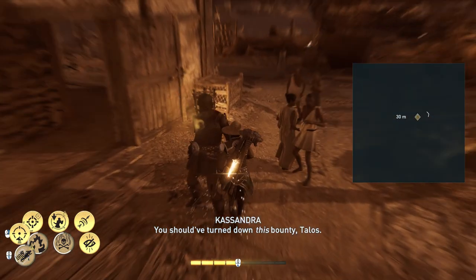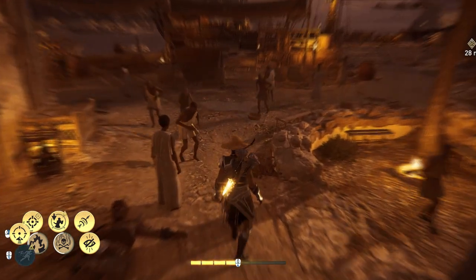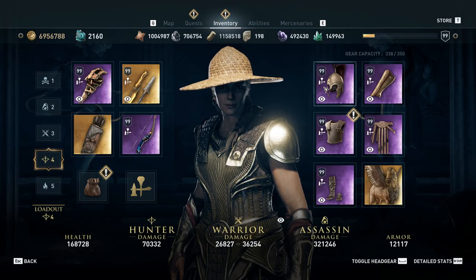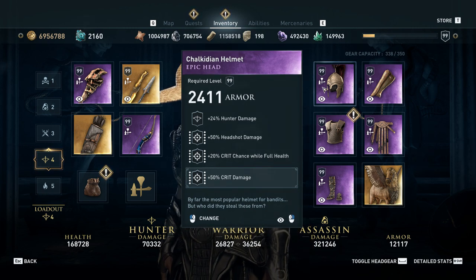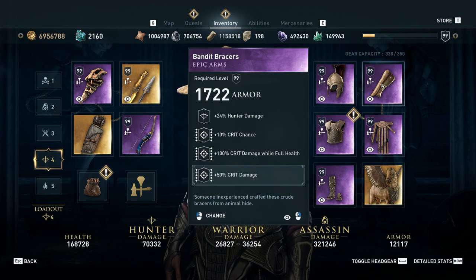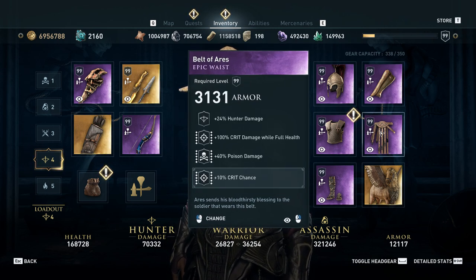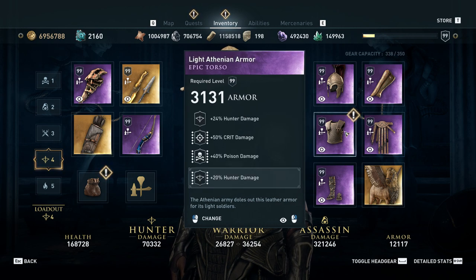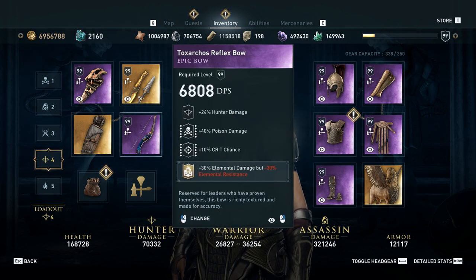All right, a quick rundown of the build. It's a pretty straightforward hunter build. We're going for crit chance, damage, headshot damage, and hunter damage. When we can't get those, we're going for poison damage — poison damage is actually a little bit better than hunter damage. Other than that, it's pretty straightforward.